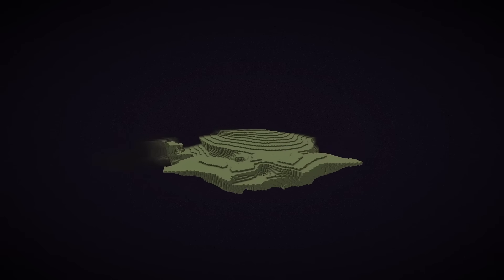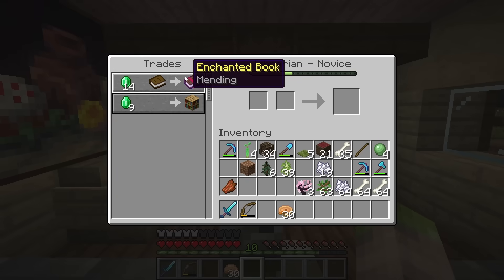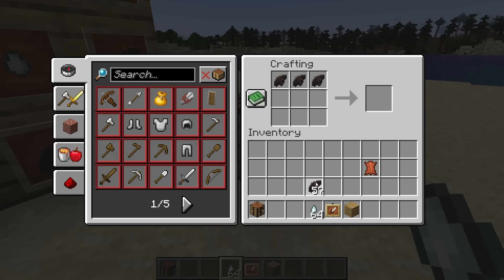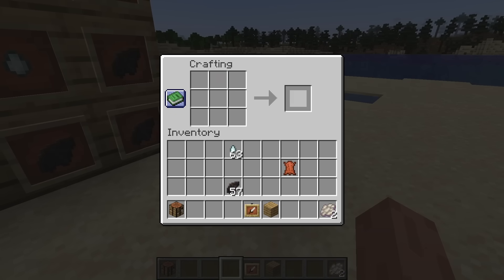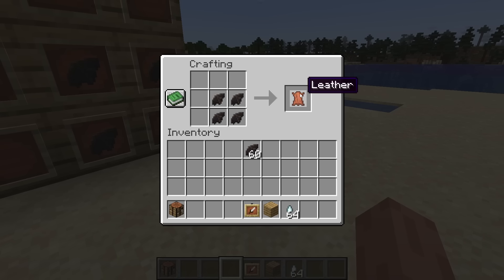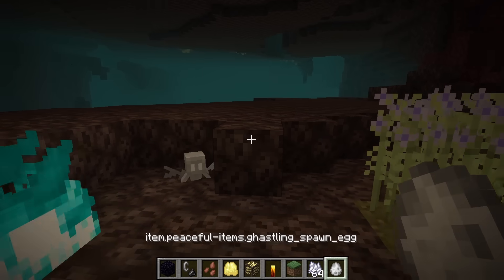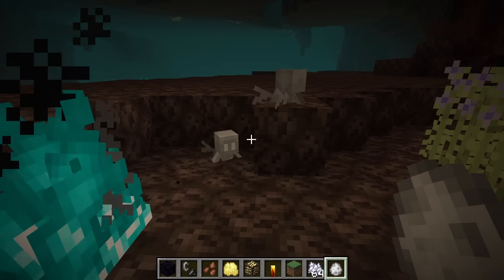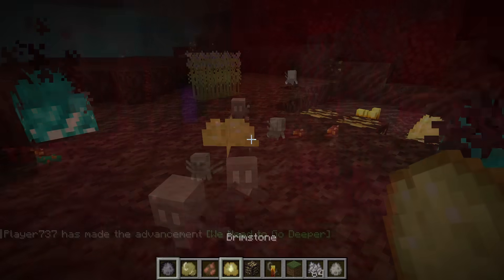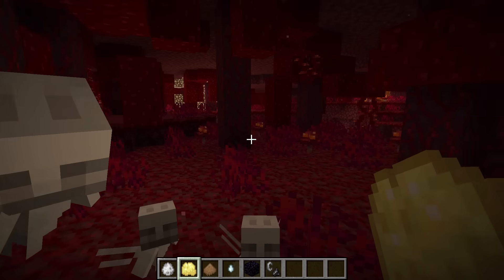So now we can get to the End, meaning we can get elytra, which means we obviously need phantom membranes so we can repair them — because I've never heard of a mending enchantment. Anyway, this is when we bring back the bat wings from before. Let's say bat wing plus something phantom-y, a ghast, gives you a phantom membrane. And to make sure that bat wings have multiple uses, I'll also throw in a leather recipe like rabbit hide has. Speaking of the ghast, my idea here was just to make a friendly version of the ghast.